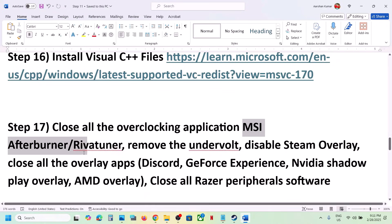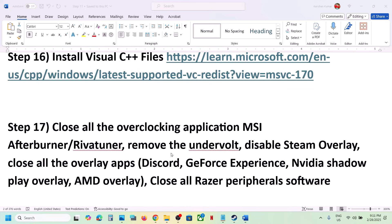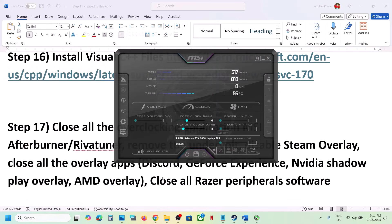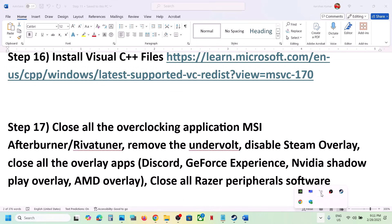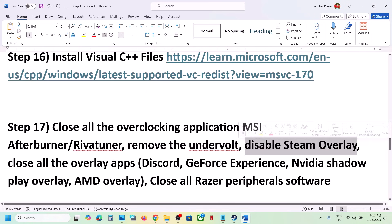The next step is to close all overclocking applications. If you have MSI Afterburner or RivaTuner running, close them. Click the system tray arrow, right-click on those apps and close them. If you have any other overclocking application running, close it. Also remove any undervolting/underclocking settings and disable the Steam overlay.